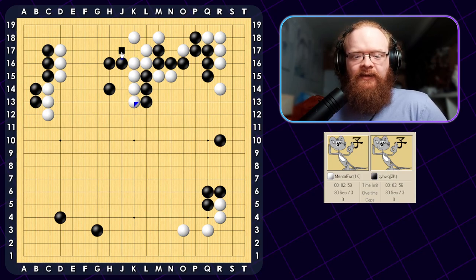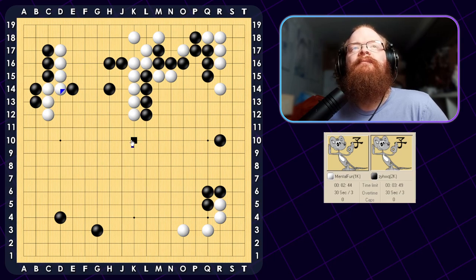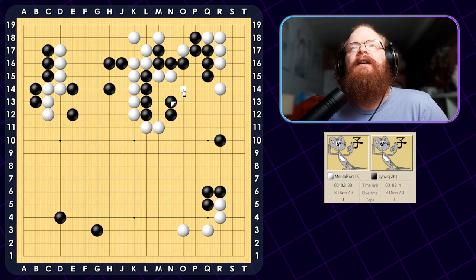Now I have this move at J17 and I just have two eyes directly. I can also just push again because of this cutting stone — it's still a hane at the head of three stones here. So just push one more time. He has to jump out. I'll just connect and then hane over the top like I said I would. I can get this move for free. I can still come out on this side, so he has to be a little bit careful. We have to try to take advantage of his shape on this side. This move is a little bit annoying for him. Maybe I can just peep — if he lets me cut through that, that would have been very nice for me.